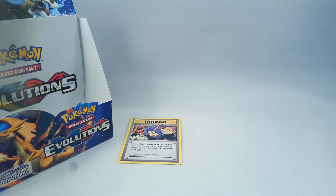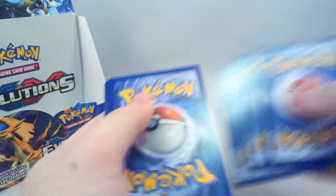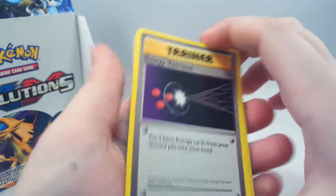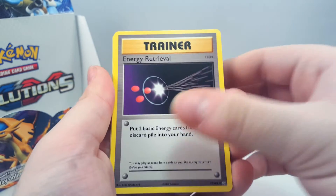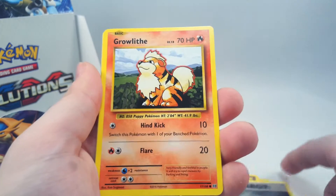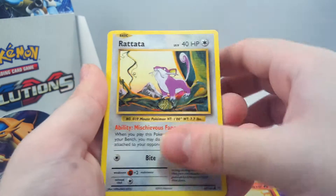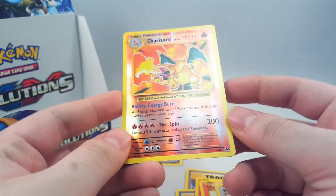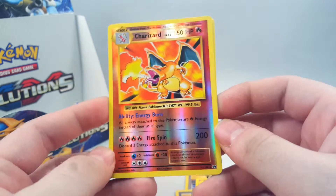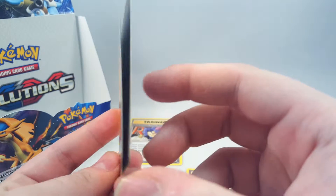Next we're starting off with the Metal Energy, but still a normal one. We have Energy Retrieval, Blastoise Spirit Link, Pidgeot Spirit Link, Metal Energy, Growlithe, Ghastly, Charmander, Rattata, Rattata - oh ho ho, okay, I wasn't expecting that at all - a reverse holo Charizard! My goodness.